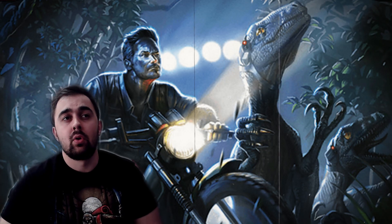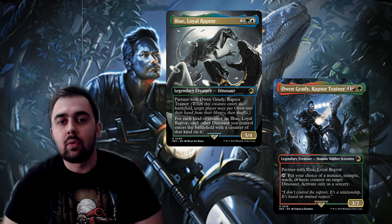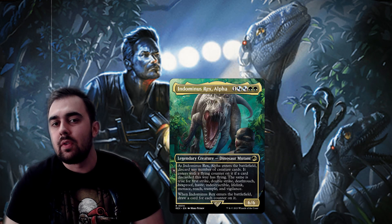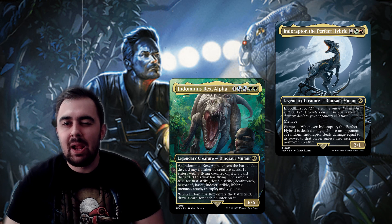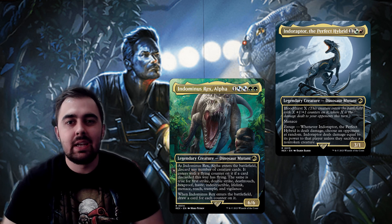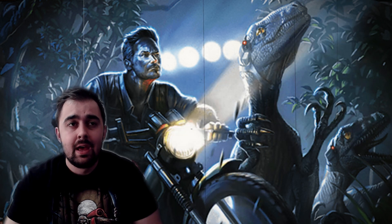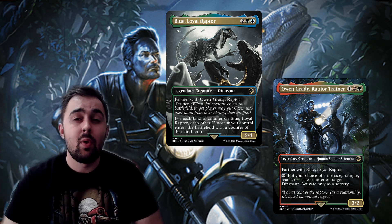Going back to Jurassic World, this is an excellent pairing with Blue Loyal Raptor and Owen Grady Raptor Trainer. There are a lot of other dinosaurs to consider from the Jurassic World Lost Caverns of Ixalan series like the Indominus Rex or the Indoraptor. However, Blue Loyal Raptor and Owen Grady are basically the perfect pairing for dinosaurs specifically because they focus on buffing up all your other dinosaurs on the battlefield — whereas Indoraptor focuses on getting damage dealt to itself, and Indominus Rex is all about putting keywords on itself.